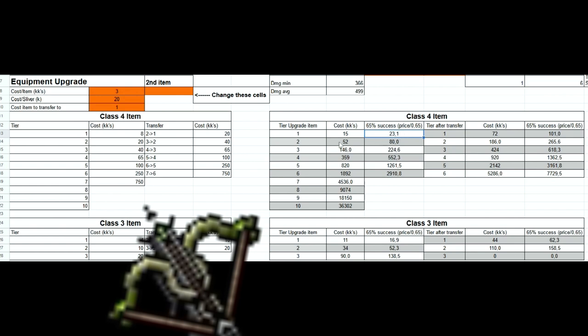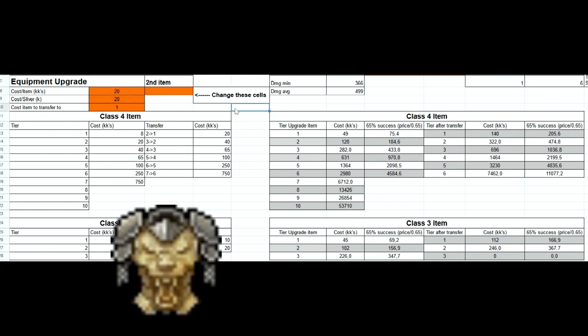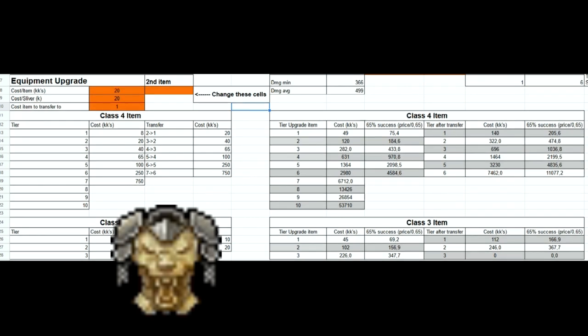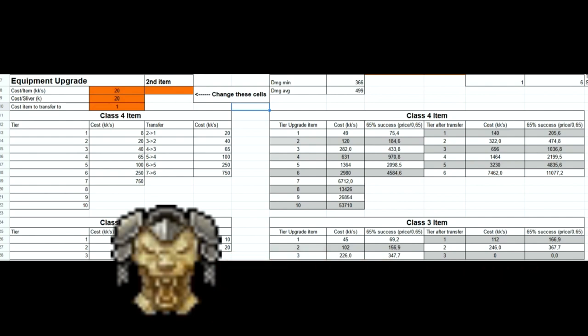Then we can see the class 4 items jumping. Let's put in a lion plate for that instance, and we can see how it jumps again and see the value of the 65% success rate — then we know it's really expensive with the Forge. The calculator with the 65% success rate gives us a good average of what it will cost in the long run, since roughly 2 out of 3 times you should be succeeding. But it also gives us an indication that it can be highly expensive.